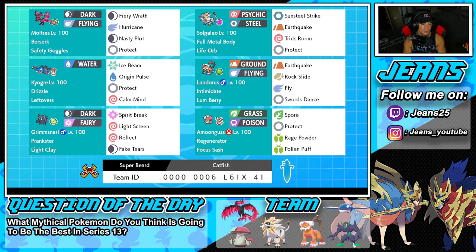Starting in the top left corner with the one and only Galarian Moltres — super fun to use on the ranked ladder, still very strong. It's got Berserk as its ability alongside Safety Goggles as the item. Then it has Fiery Wrath and Hurricane as STAB moves, plus Protect and Nasty Plot to set up that special attack boost.